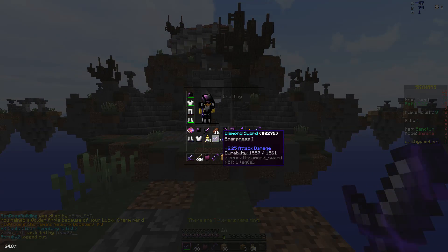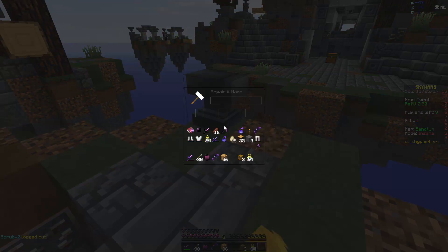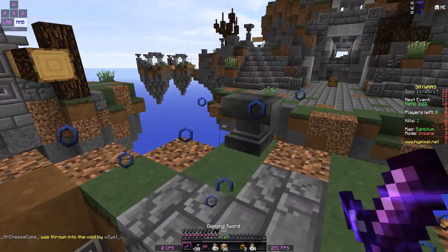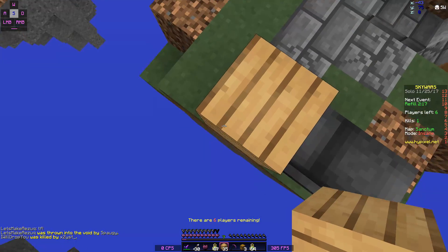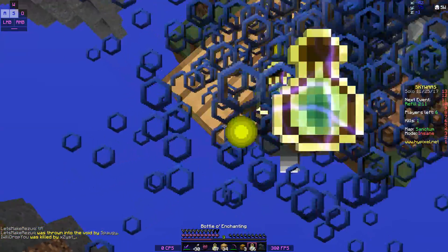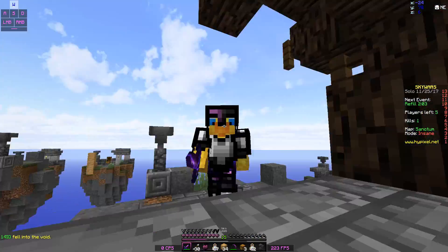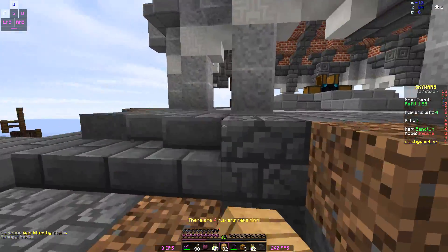We just killed someone who had Sharpness 1. I'm not gonna do anything with the sword because I think I'll get a better one soon. Let me splash some XP though, because I'm going to make some Prot 3 pants, then pick up my anvil. Before you guys ask, the pack I'm using is by iSparked and it's called Dusk Stone — pretty good, the only thing I'm not a fan of is the pearls, but personal preference.